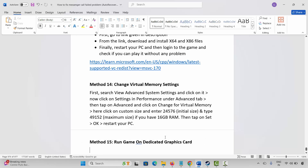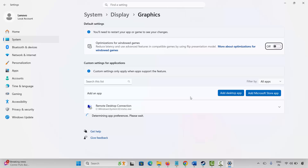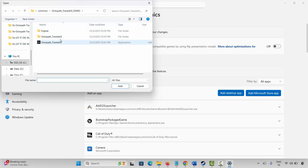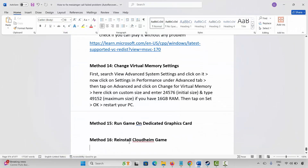If not, the next method is to run the game on a dedicated graphics card. Go to Windows Search and search for Graphic Settings. Add your game to the list by clicking Add Desktop App, navigate to the game folder, select the game application, and add it. After the game is added, click the arrow icon and under GPU Preference select High Performance, then launch the game and check.